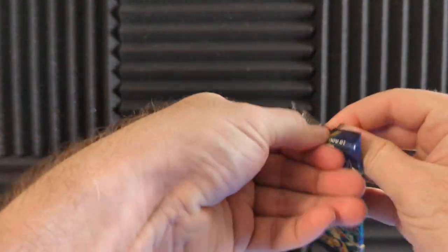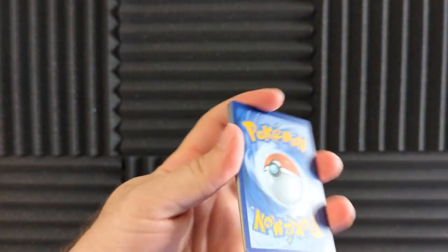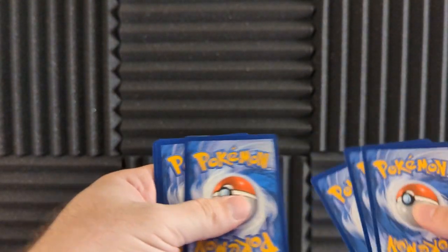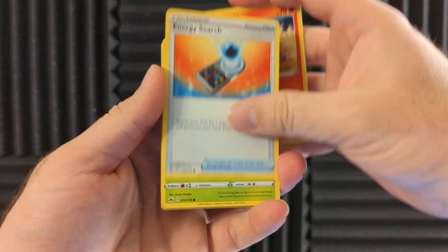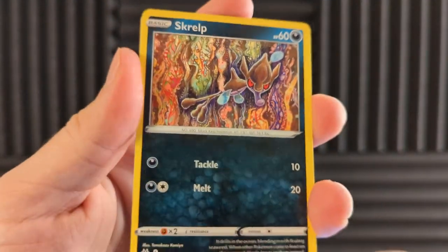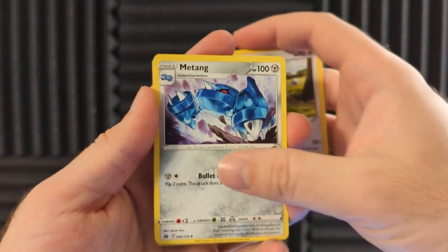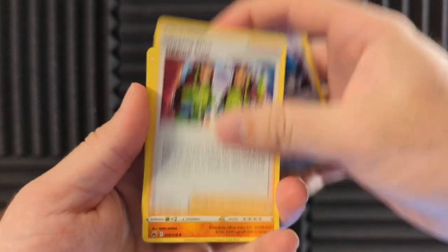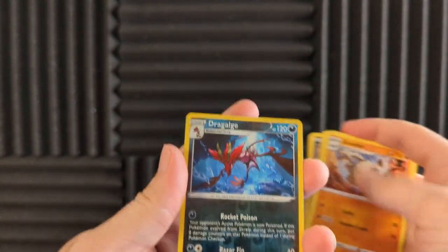It had the same code card as our Ultra Rare, so I'm going to take that as it has the same code card every time. We're just going to open up this way so we don't spoil the front. Energy Search, Grubbin, Scrap, a Kamiya, Wulu being cute, Matang — love the Beldam line — Digging Duo, Graveler — oh my god, that's such a good-looking Graveler — Dragalge Reverse Holo Rare. Another Dark type, and a regular Luxray.